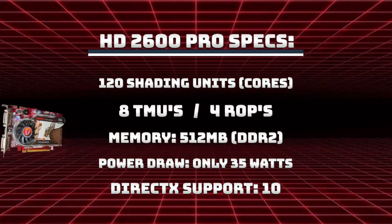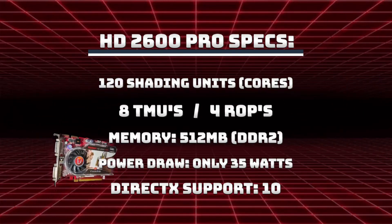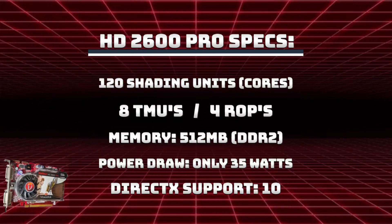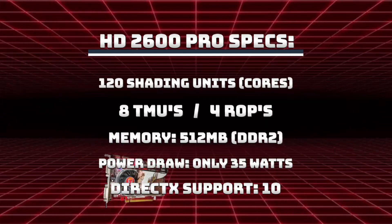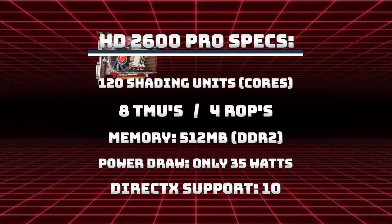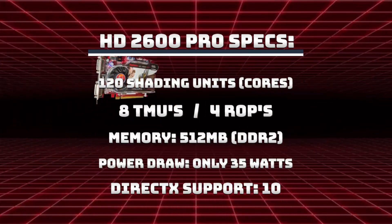Specifications of this beast of a card include 120 shading units, 8 TMUs, and 4 ROPs. A blazing fast 512 MB of DDR2 — yes, DDR2 RAM, not even DDR3. Power draw is only 35 watts, meaning there's no external connector needed. DirectX support API level is 10; most games need 11 these days but you can still get around with 10 on some games, even 9 for things like TF2.